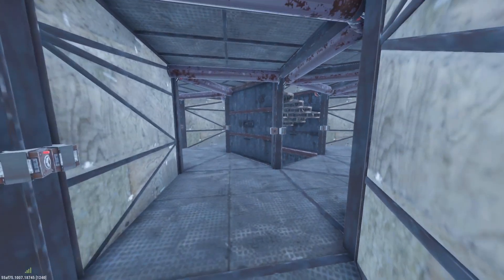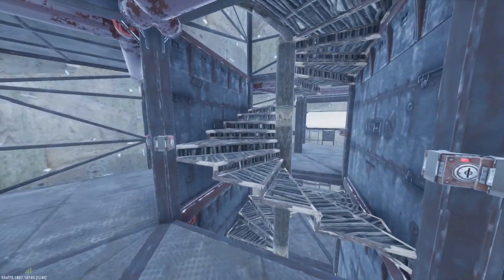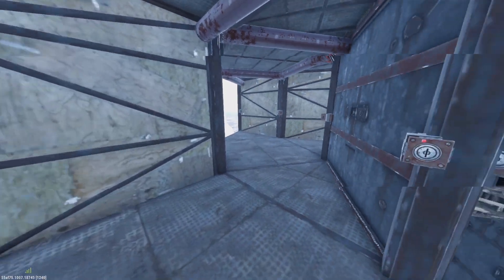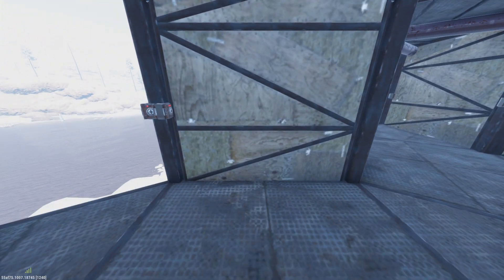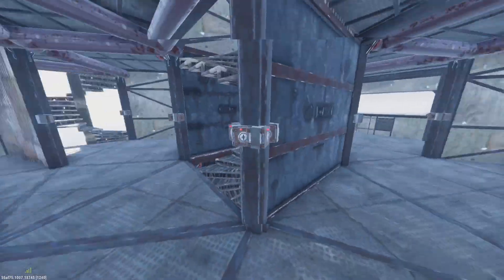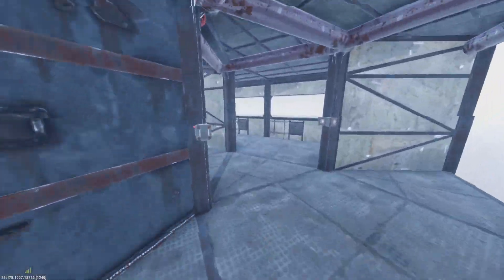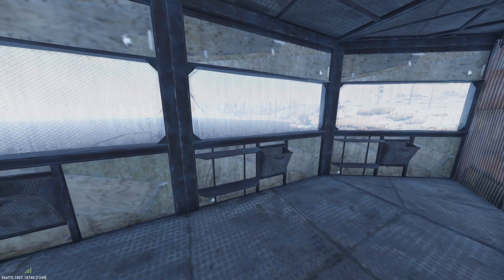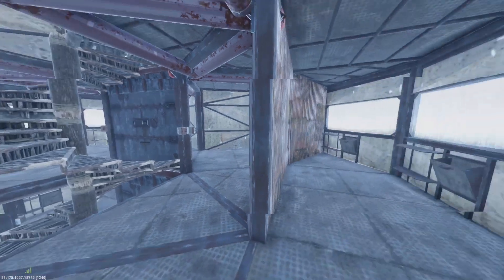Starting from the front door here, you come into your first main floor — this is your utility floor. This is where you're going to put your workbenches on the two sides, your Tier 1 and your Tier 2. You can also have your repair bench and your research table. You don't have to have anything over here, and you have plenty of space for bags in here.